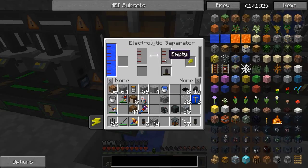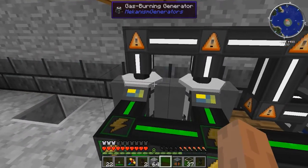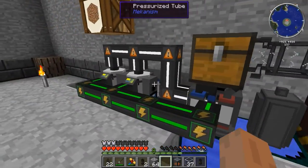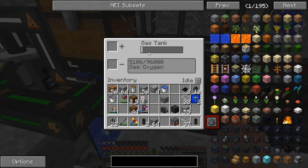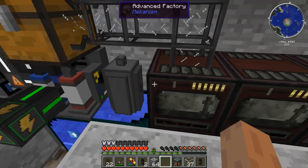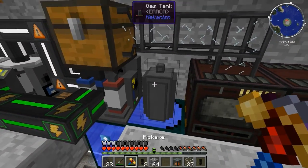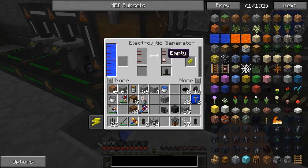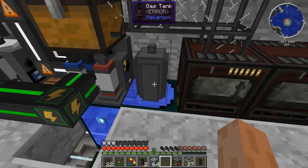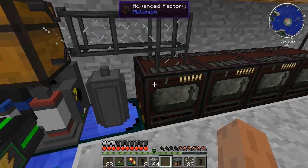We have the electrolytic separator here — if you notice it's continually fluctuating back and forth as it consumes water and it's being replaced. It's using 1600 Redstone Flux per tick, both being generated by these gas burning generators. The oxygen produced by this is being pushed into this gas tank. The tank pushes over to the factory when this thing is low on oxygen. By using this gas tank in between, I'm adding a total of 96,000 oxygen as a buffer, which is a fairly good amount.